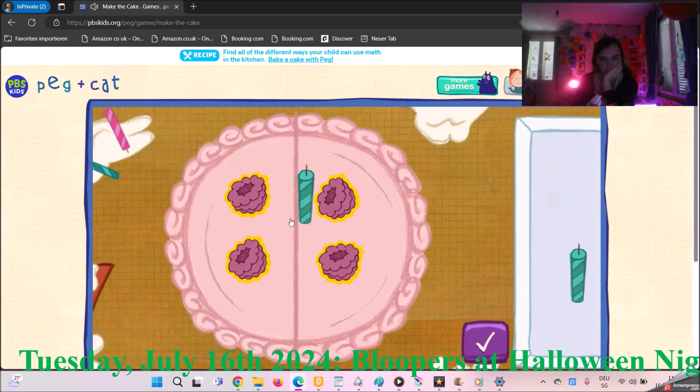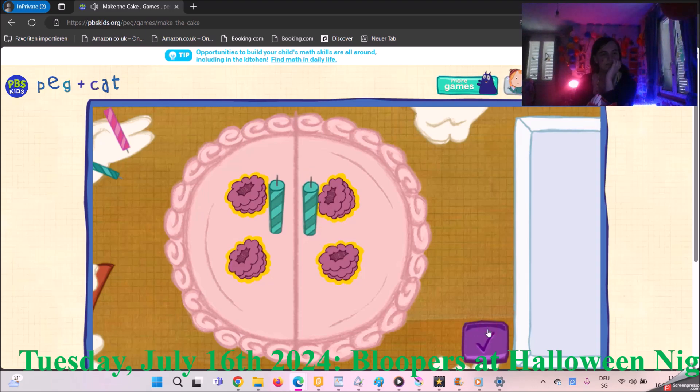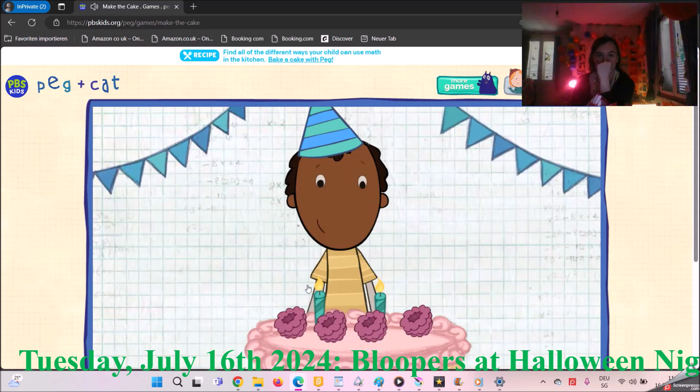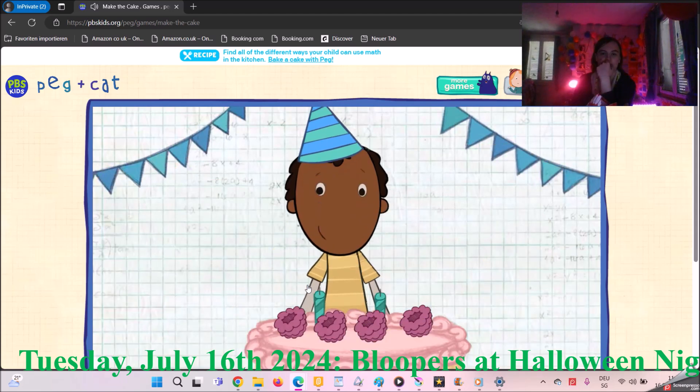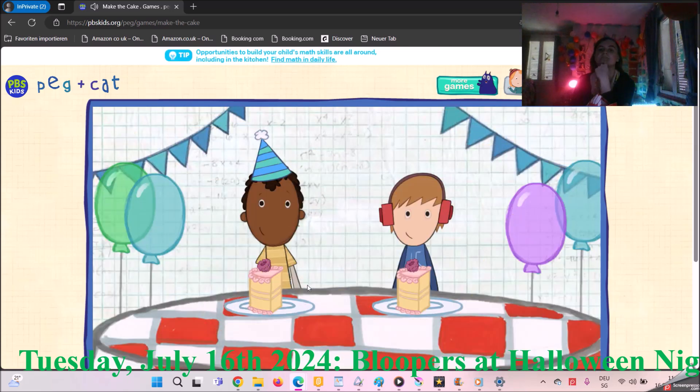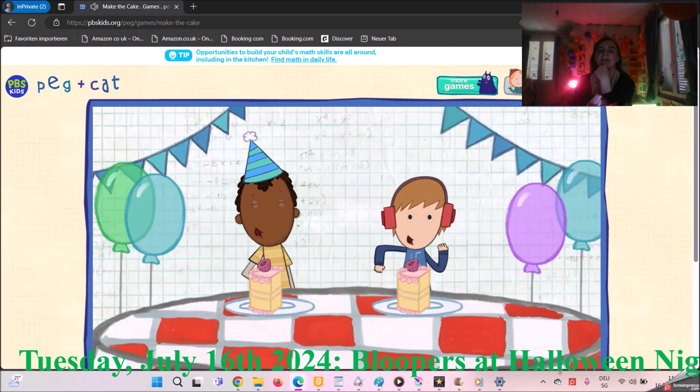That is so fair! Now let's add the birthday candles. Put one candle on every piece of cake. To pick up a candle, click on one with your mouse. We did it! Time to serve the cake! My favorite part! Let's help them blow out the candles! Everyone has a piece of cake! Happy birthday, Ramon!